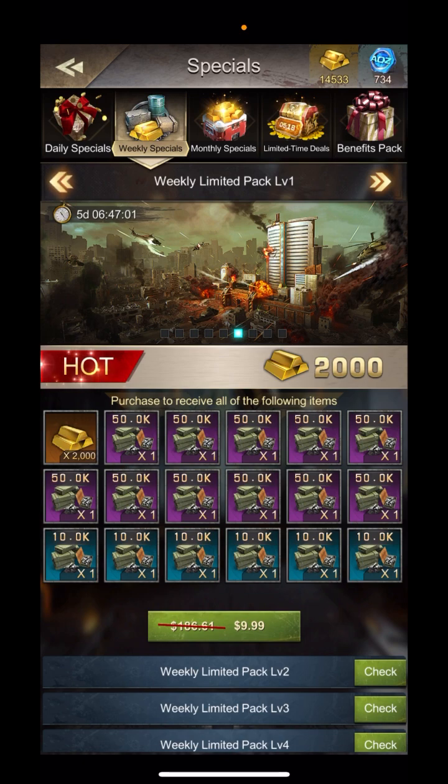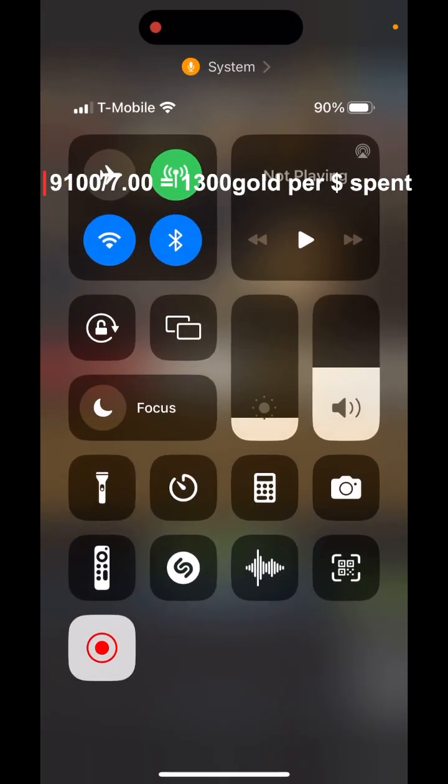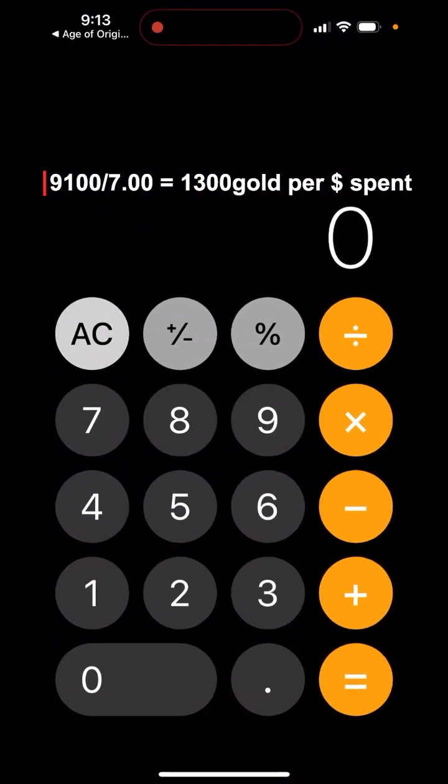Side note — isn't it annoying how they just shift through the deals when you're trying to look and calculate their math, because they do different numbers of items and things? Anyway, tangent done. So 7,700 plus 1,400 is going to be 9,100. You get 9,100 gold for seven bucks. Quick math: 9,100 divided by seven — you're getting 1,300 gold per dollar spent.